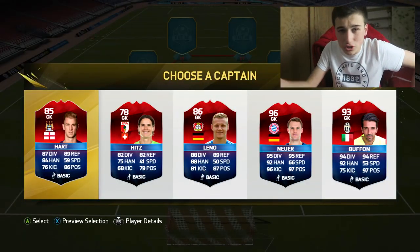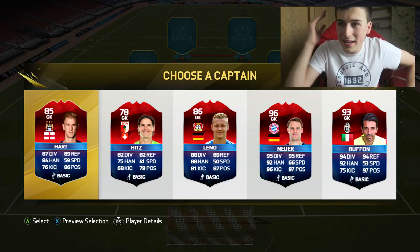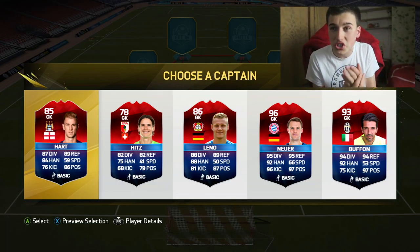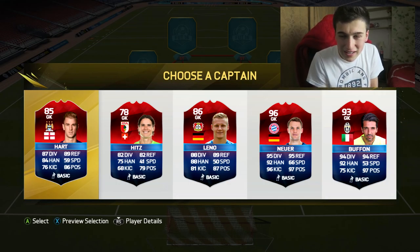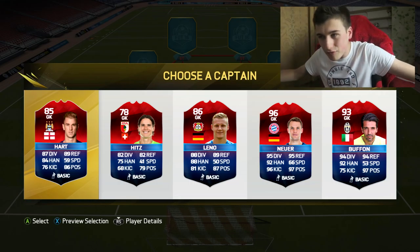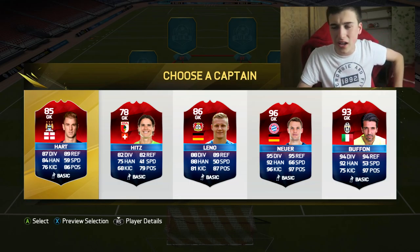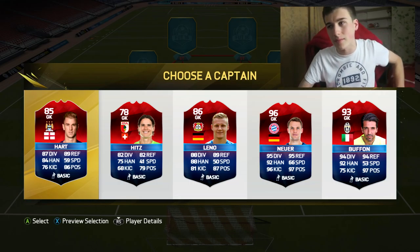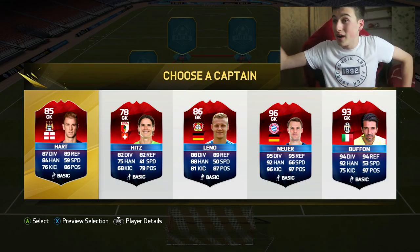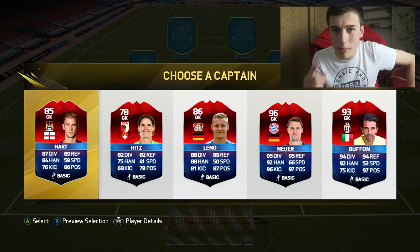So let's see who the goalkeepers are. We have Hart, Hips — I don't know who he is — Leno, Neuer, and Buffon. Obviously the standout player here is Neuer. There's no buts — I'm just going to go with Neuer. He will save everything, except I've heard his Team of the Year card is actually quite poor to play with in-game. But he's still the best card here, so it's going to be Neuer as the goalkeeper.